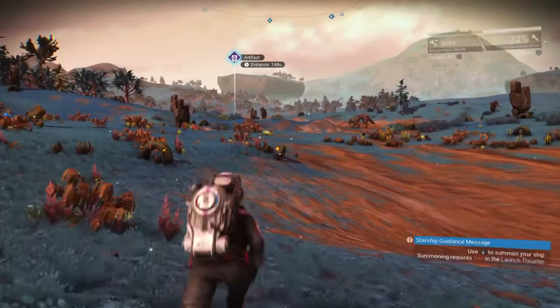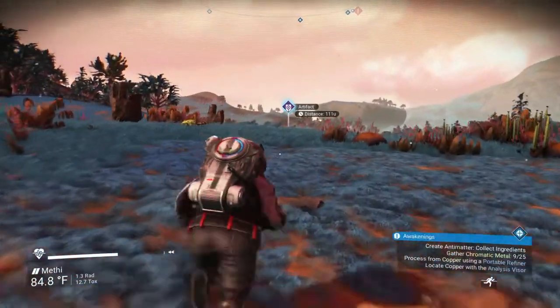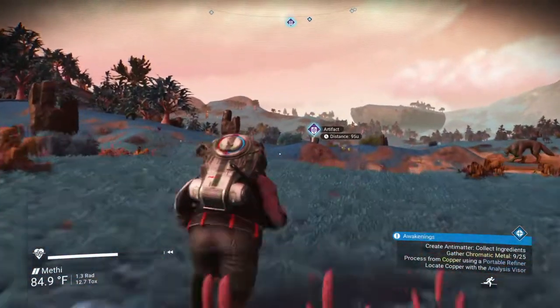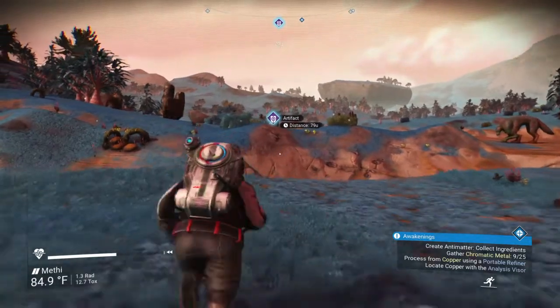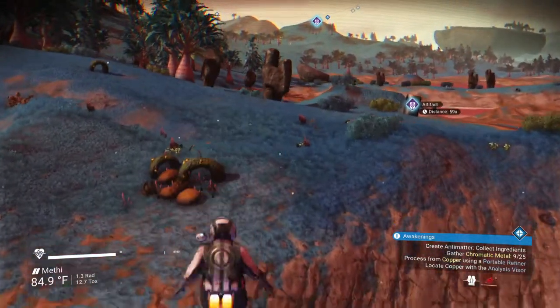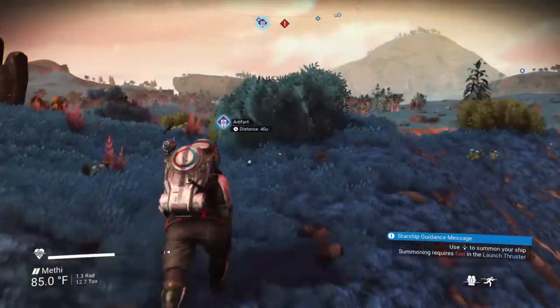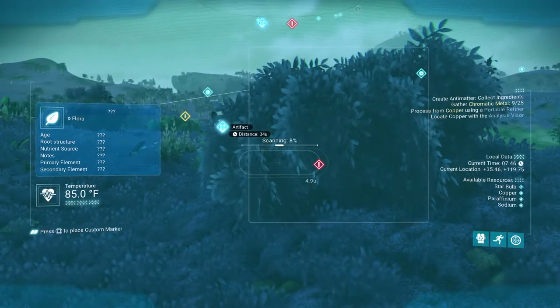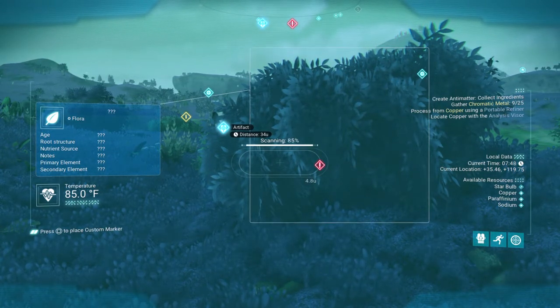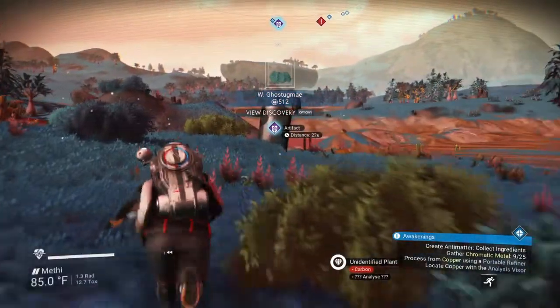That artifact is over there. There's another buried technology module relatively close by, as well as a copper deposit — that copper deposit is what we really need. That was close. Let's go ahead and scan this plant because that is worth 512 units. A little bit of disappointment.